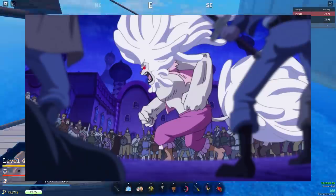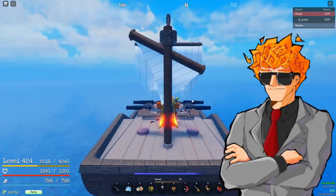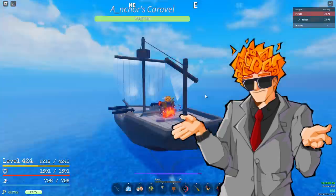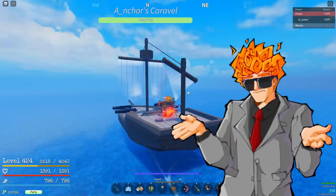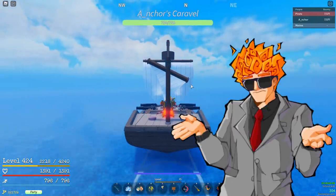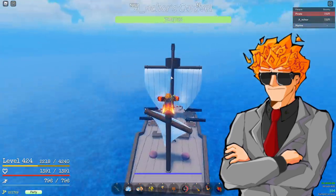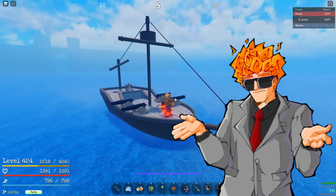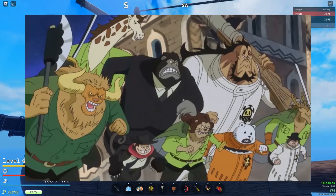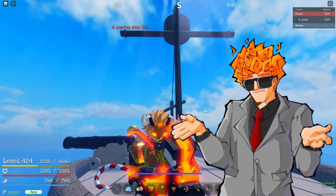This could translate to things like Sulong form and some sort of Fishman version 2. There isn't really an easy, already established version 2 for Fishman, so maybe I'll make a video in the future discussing some ideas for that. For now though let's talk about the Sulong form and how it could be implemented. The Sulong form is a transformation that members of the mink tribe can undergo — which translates to mink players in GPO.